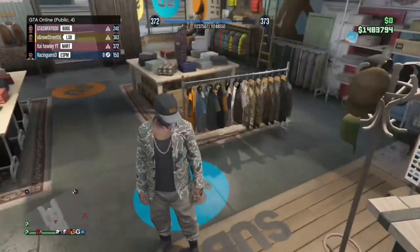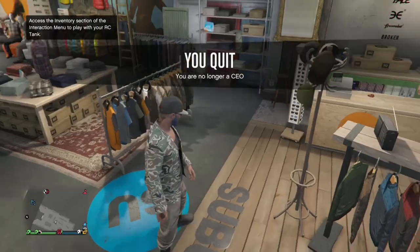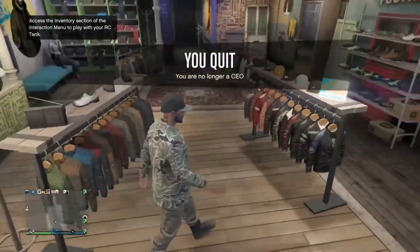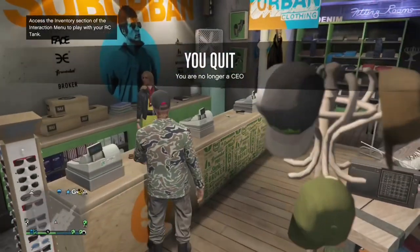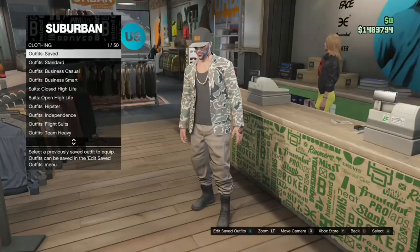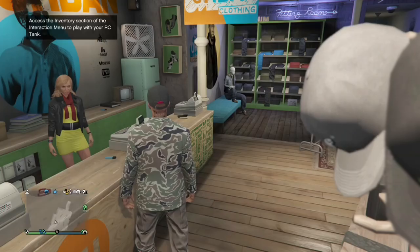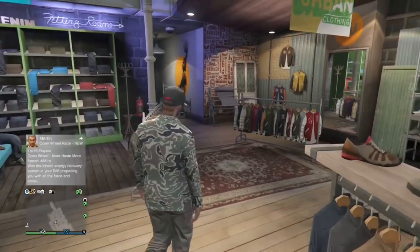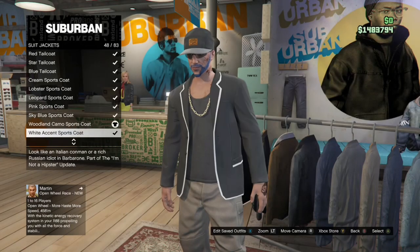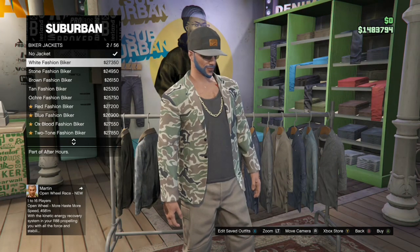Once this has happened, pull the interaction menu up again, go to security services and actually retire. Now you'll see that you've actually got the outfit. I do recommend saving the outfit while you've got it like this, before you actually change anything on it, just in case it glitches out and takes it off you. As you can see, I've already got the outfit saved before I changed it. Once you've saved it, you can change absolutely anything apart from the joggers obviously — tops, shoes, anything.